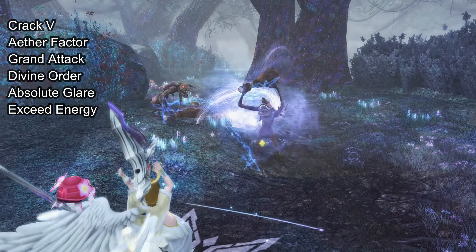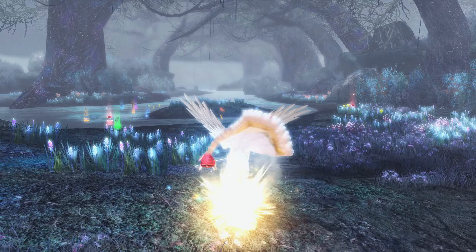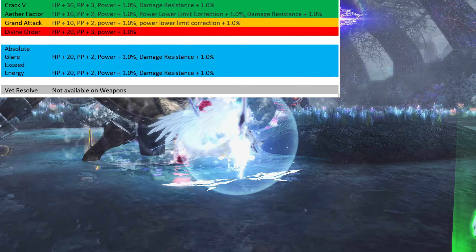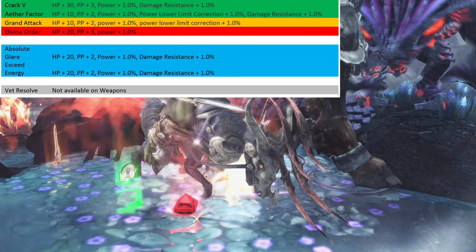When you get your 8-slot Claws you are finally ready to augment. First you need to decide what augments to choose — for most players it will be Guardian Soul, Phrase Decay, and any third augment of your choosing. Here are the top-tier augments: Crack 5, Aether Factor, Grand Attack, Divine Order, Absolute Glare, and Exceed Energy.